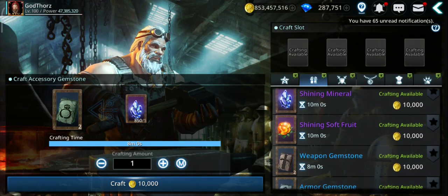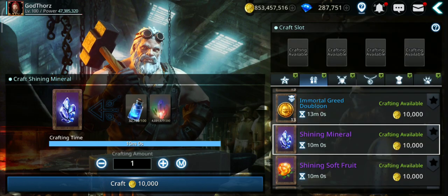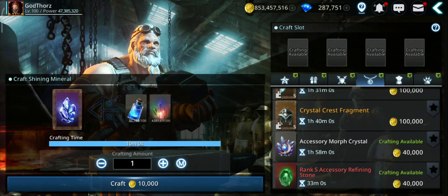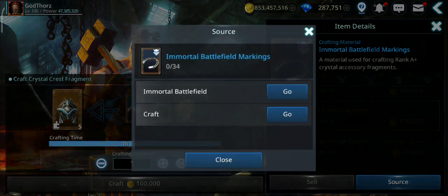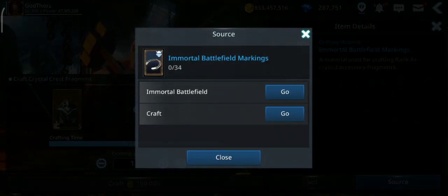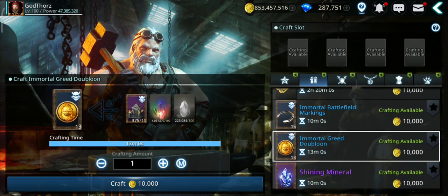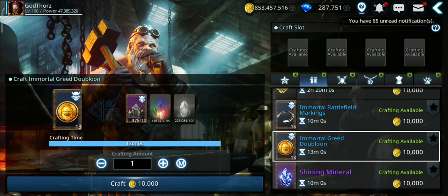The second material is accessory gemstones. These you can get from disassembling accessories mainly, and from crafting. You can craft them using shiny minerals, which you get from disassembling gear and from crafting again. Most of these materials can be crafted. Now the third material is immortal battlefield markings - these you get from the immortal battlefield. You need 34 of them, or you can craft them using immortal grid doublons.